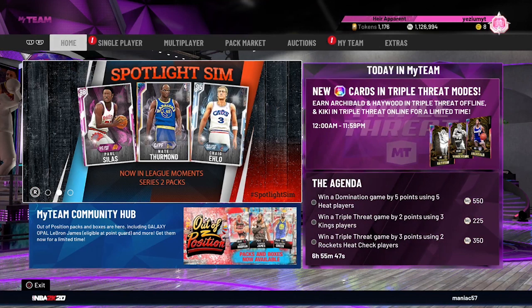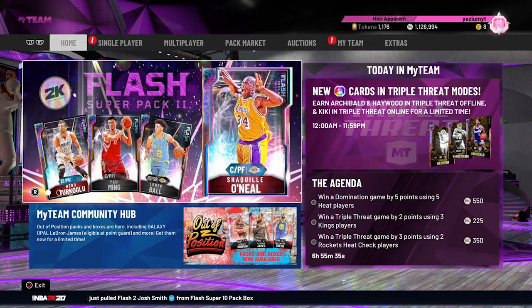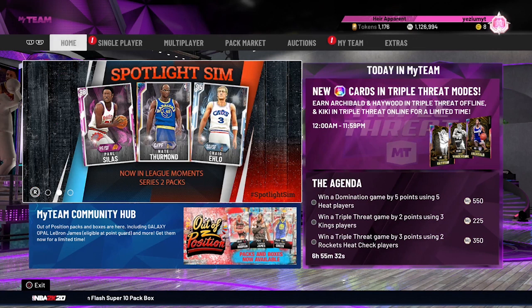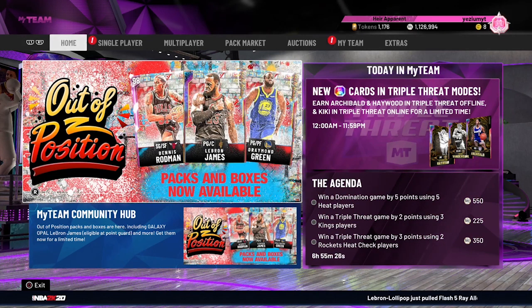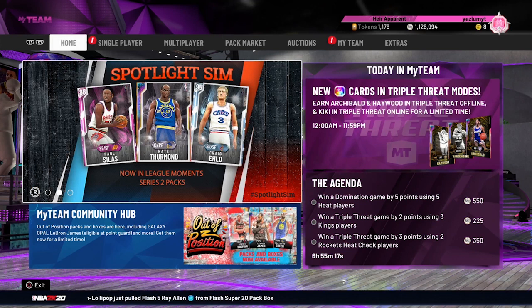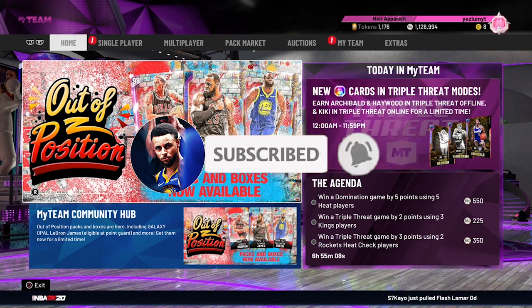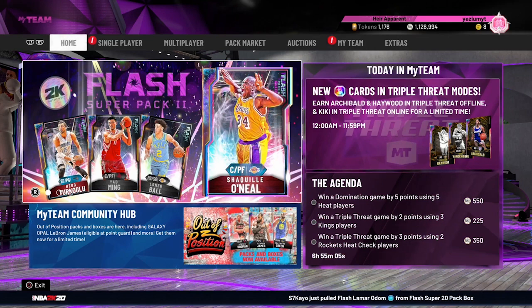Yo, what is good with y'all? We are back with another video, and today I'm going to be bringing you guys some snipe filters that you can use for no money spent, budget baller people. I get a lot of questions like, give me a good snipe filter for 10K MT or 5K MT. If you are one of those guys, this video should help you out. 2K didn't drop any content today, though they did announce that Glenn Rice is going to be the 12-0 player, which is cool. Before we get into this video, make sure you guys smash that like button, subscribe if you are new — we are on the road to 4,500 subscribers.